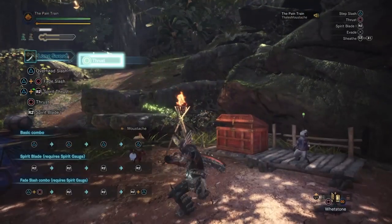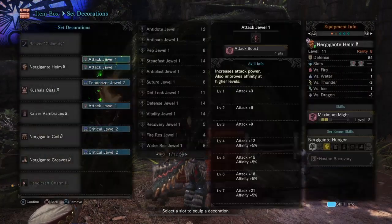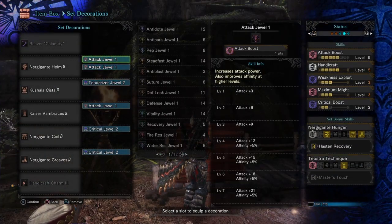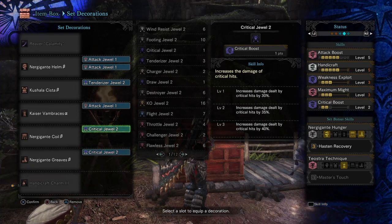Now I'm gonna show you guys the decorations that you use in this setup. So here we have 3 Attack Jewels 1 that increases your Attack Boost Skill. We have 1 Tenderizer Jewel 2 that increases your Weakness Exploit Skill. And we have 2 Critical Jewels 2 that increases your Critical Boost Skill.